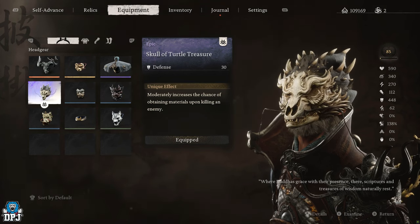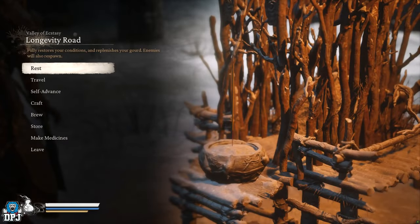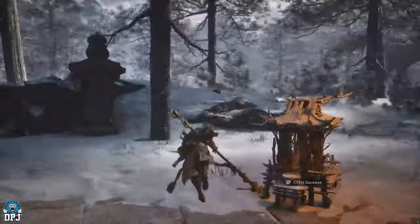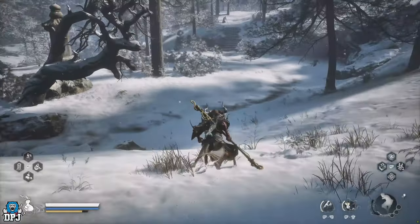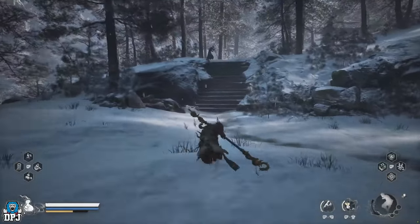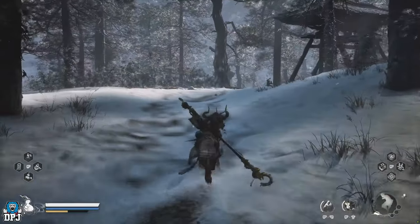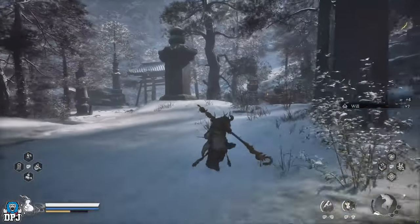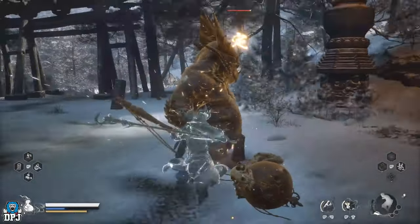Okay so we now move on to the Skull of Turtle Treasure. This is an item that drops randomly from an enemy within Chapter 3. From the Valley of Ecstasy area, the Longevity Road Shrine, follow the path I take on screen now to this enemy who it drops from. Now if you don't get it first time, reload the area and rinse and repeat — you should eventually get it.